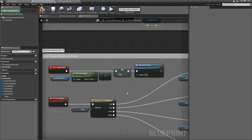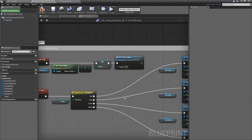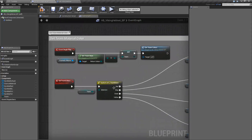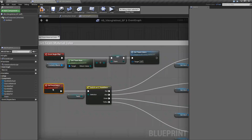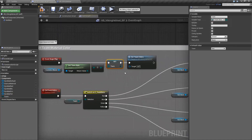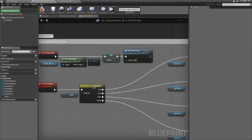So 'switch on team deco' is already there as a node. I set that variable so I can use it in different places if I need to. That's where you actually get the color from. Then I have a custom event that I created just to keep my wires and things clean. I get the team color and then run this custom event where I set the team color.